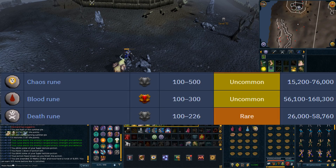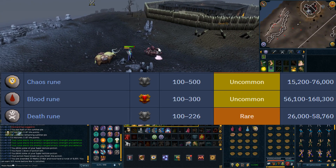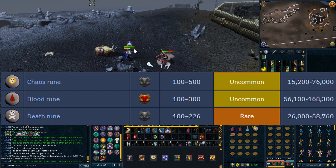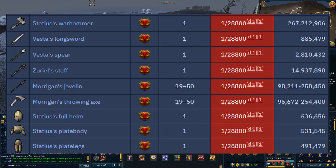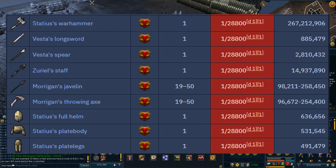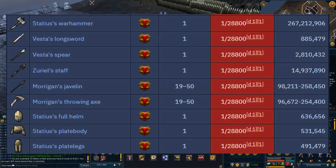In terms of drops, the common drops worth the most are Chaos Runes, Death Runes, and Blood Runes, which is where the main money will come from. The Dragon 2H Sword is another notable drop at a 1 in 128 chance. The Chaos Elemental also has an extremely rare chance of dropping any of the Revenant items, even the Statius Warhammer, which goes for well over 300 million. However, this is absolutely extremely rare and I wouldn't expect to get any of these.